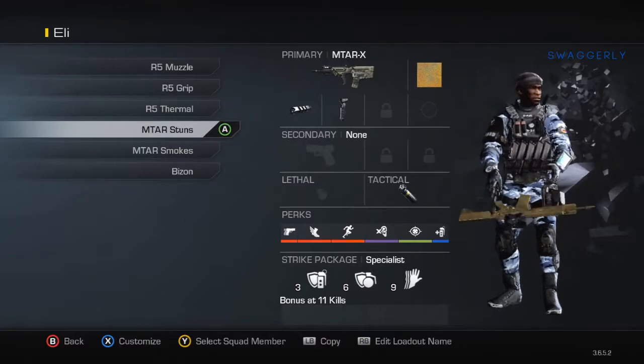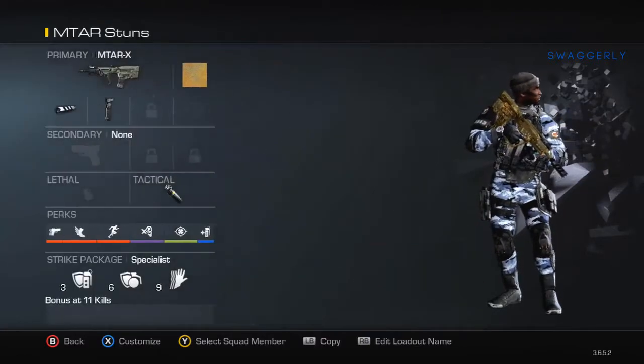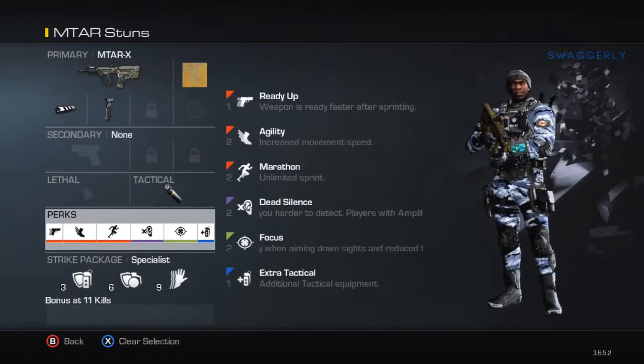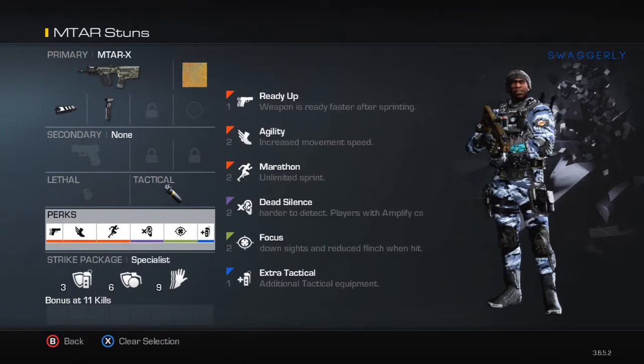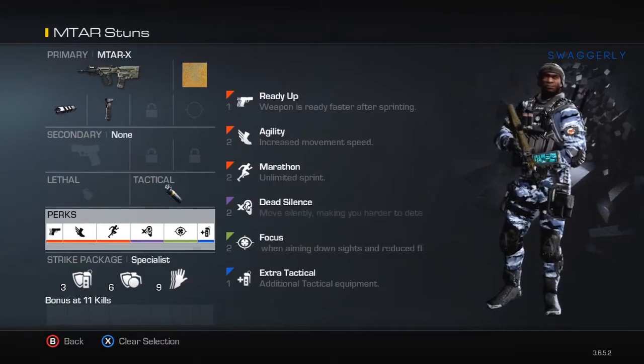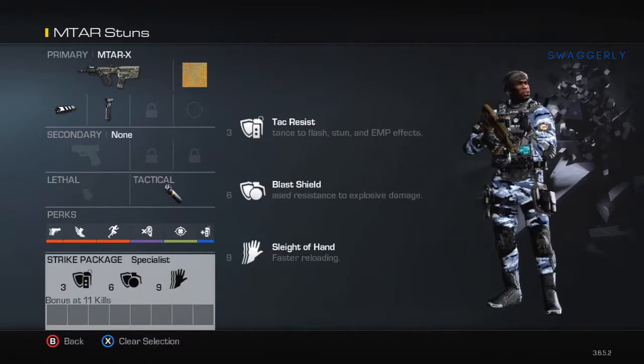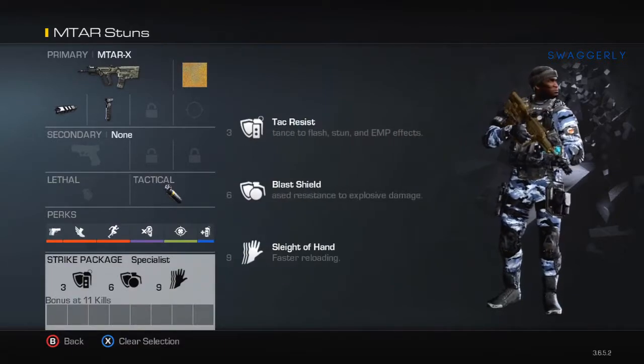For the submachine guns, I have an M-TAR with stuns. Again, I have the Extra Lethal. I kind of do Extra Lethal on my subs and Extra Grenade on my assault rifles. It has Ready Up, Agility, Marathon, Dead Silence, Focus, and of course the Extra Tactical. The same Specialist strike package — Attack Resist, Blast Shield, Sleight of Hand.